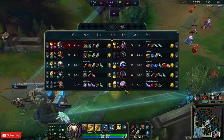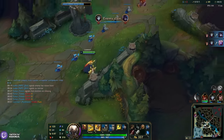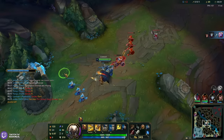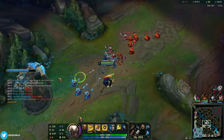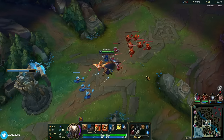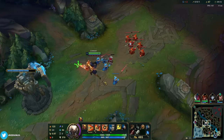Well played bot lane. Top lane is getting a bit taken down — we don't have to push here. If you reset that's really good for us. We freeze it and keep this wave on our side until ult is up, and then that's where we look to hard push into another bot gank.